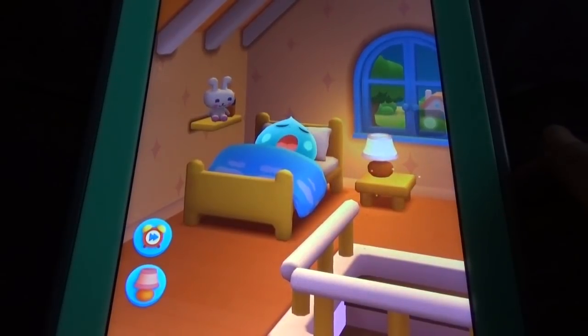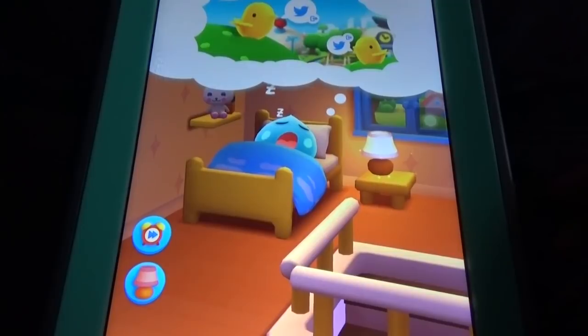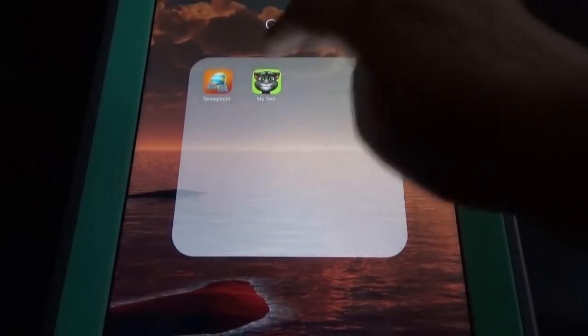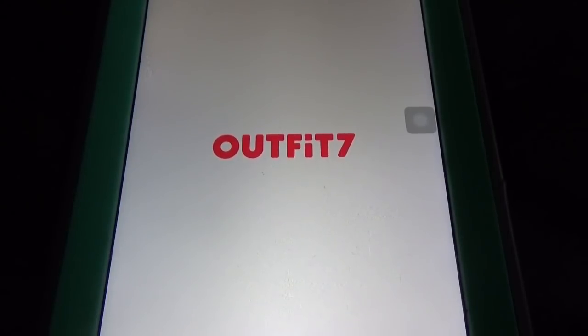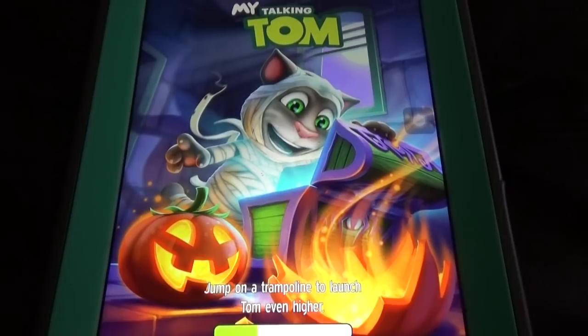There are so many options available — the new thing here is the number of different pets. Coming to My Talking Tom, we can see four options: the living room, the bedroom, the bathroom, and the kitchen. You can feed Tom there, but you cannot take photographs or do some of these other things.